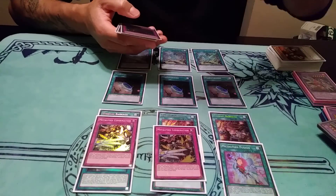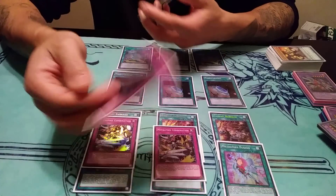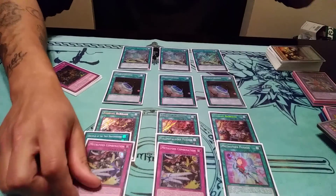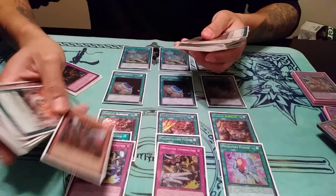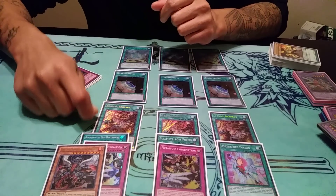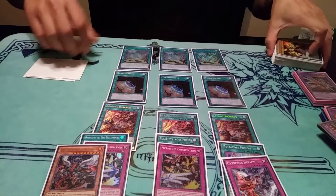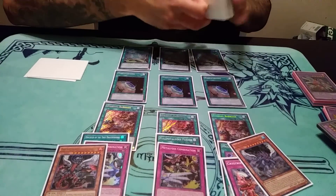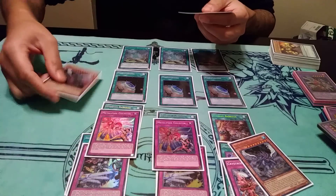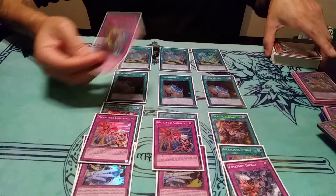For traps, two Metalfoes Combination — three is just too much, two is enough because you recycle it. You keep searching, tribute for your Masterpiece, search a Metalfoes scale after you summon Masterpiece, and he's unaffected by that trap. Something I wanted to point out about the artwork: in Metalfoes Combination you can see the Metalfoes fighting Agni Mazsud. In the artwork of Zodiac Barrage they're actually getting ready to fight True King Lithosagym. In the artwork of Crystron Impact they're fighting Barastos the Fathomer. And in Metalfoes Counter, they're countering an attack from the True Kings — it's so dope, the lore behind it.